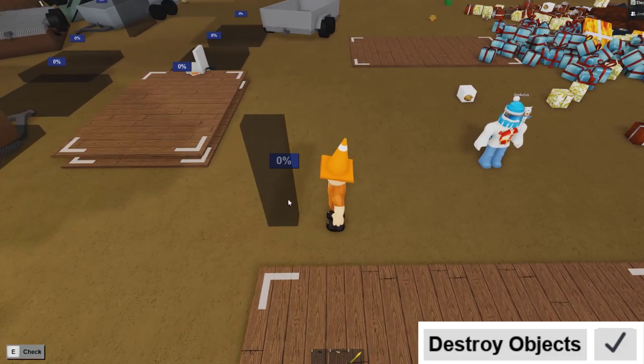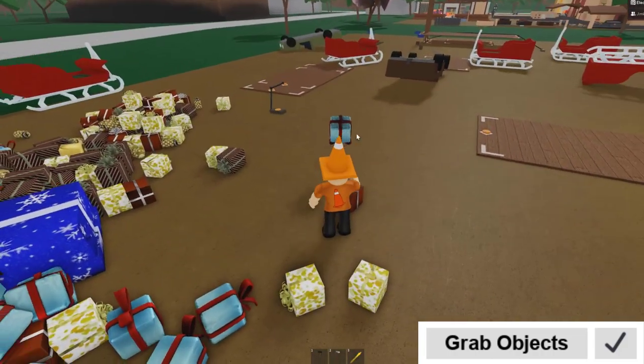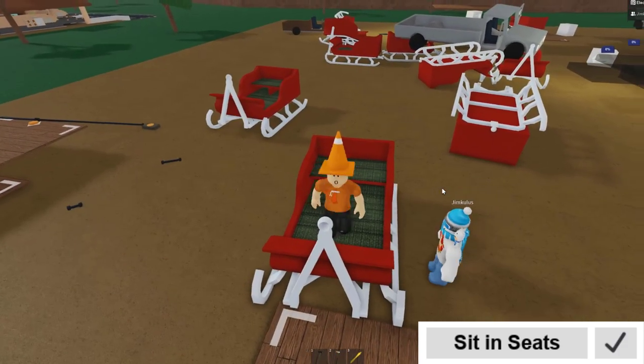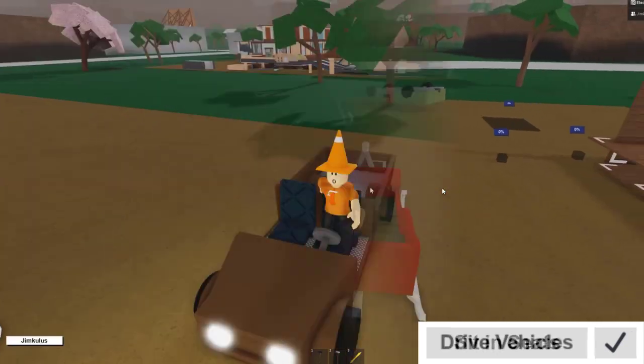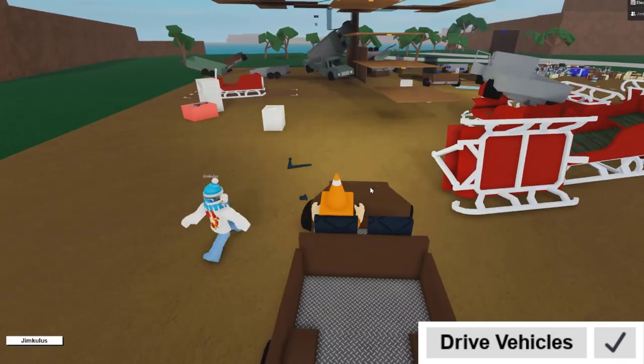Remember to only give this feature to people who you really trust. Next up is grab objects, which allows the player to grab objects. The sit in seat permission allows the player to sit in seats — if they do not have this permission they will be ejected from the seat, like in a car. Speaking of cars, there's also a drive vehicles permission which allows the player to drive around your vehicles.